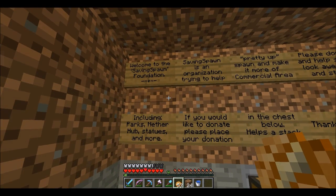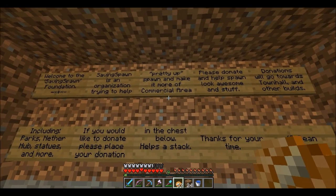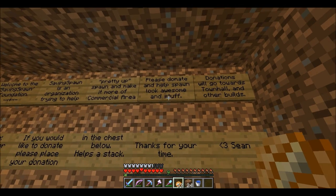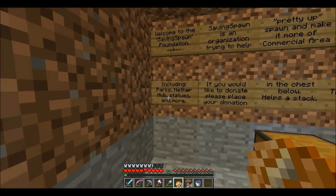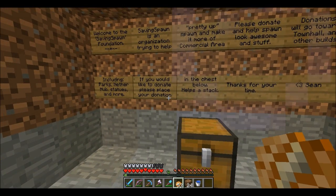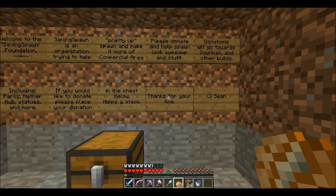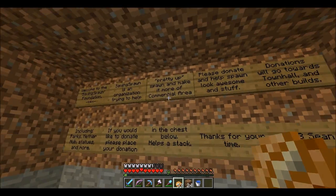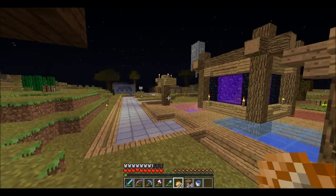Welcome to Saving Spawn Foundation. 'Saving Spawn is an organization trying to help pretty up spawn and make it more of a commercial area. Please donate and help spawn look awesome. Donations will go towards town hall and other builds including parks, nether hubs, statues, and more. If you would like to donate, please place your donation in the chest below. Thanks for your time. Love, Sean.' Oh, Sean was doing this! I think he's gonna work on town hall - I'll ask him about that.